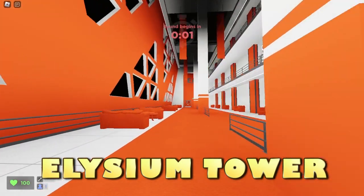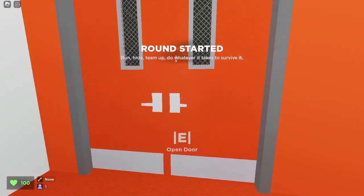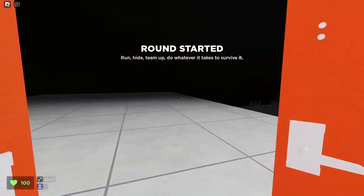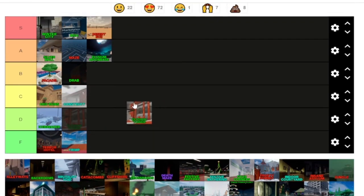We are on Elysium Tower — another map like Elysium Moonbase. But I think this one's just okay; I don't think it's as good as Moonbase. It's still a pretty decent map. Elysium Tower is okay, not the absolute best map, but Moonbase is a little better. Overall, still a pretty decent map, so Elysium Tower deserves a C tier.